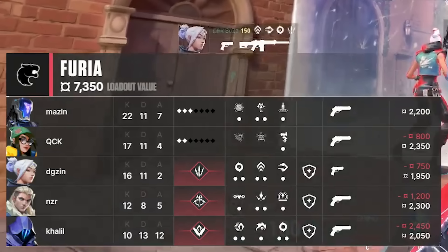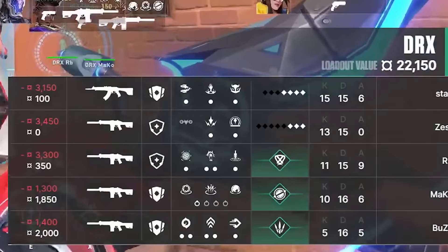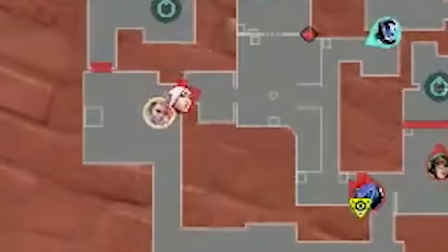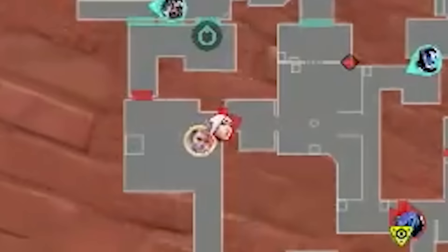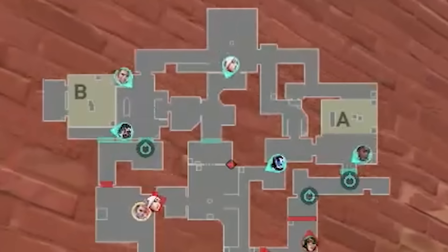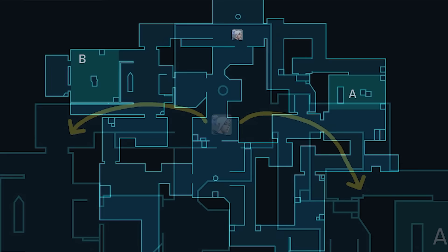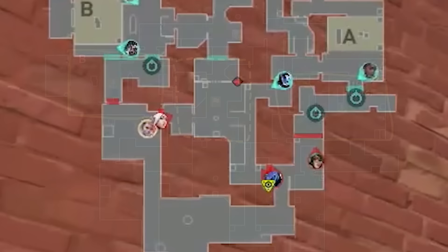Furia are on a full save. DRX have a full buy — a little bit of breathing room, but it doesn't change the fact that they have no room for error. Furia start with 2 tiles, 2 top mid, and 1 A lobby. Digison has his jet knives and Furia want to make a play mid with it. DRX start with a very standard spread: 2B, 1 mid, 1 cat, 1A. Buzz is playing back gate and mid — a passive position allowing fast rotates to either site, so DRX's setup is weaker mid and heavier towards the sites, while Furia are opening with 4 mid.